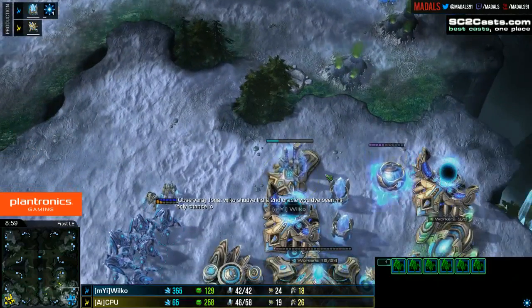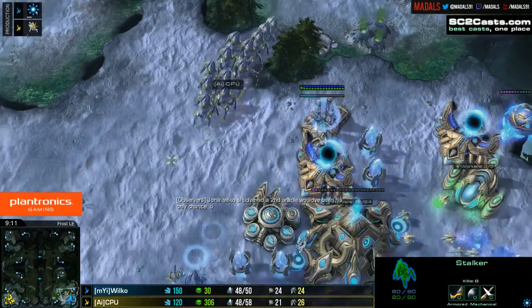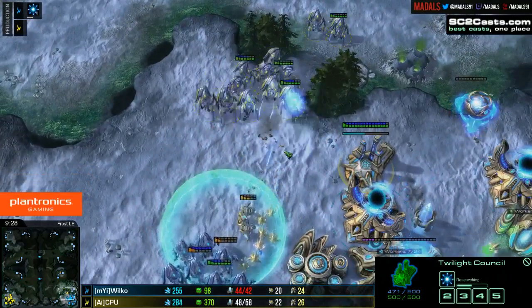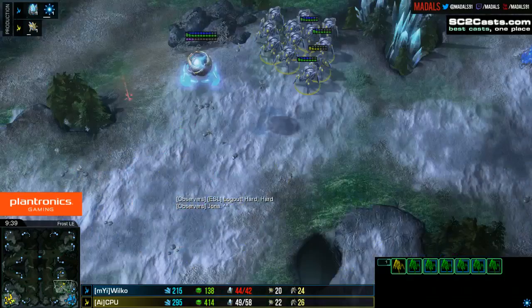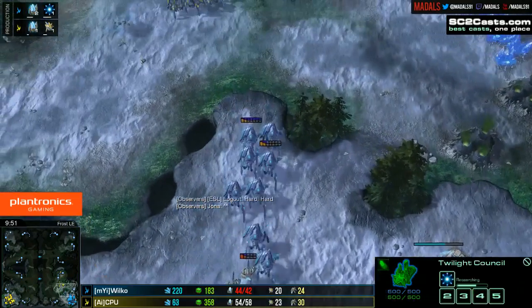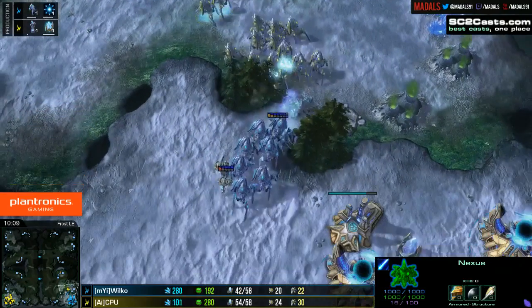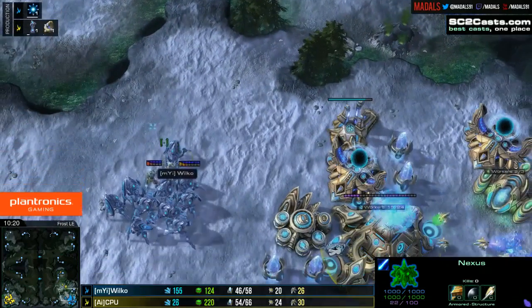Jonah, a high-level EU player, thinks a second Oracle should have been hidden to give Wilco a better chance. CPU coming up, targeting down pylons quickly — if those two pylons go down, Blink research stops and at least one gateway gets depowered. Photon Overcharge now being used; these Stalkers are blinking away to safety. Blink for Wilco is about half done. It's incredibly tough to level this out with the Stalker count so in favour of CPU and his higher micro potential. Wilco missteps, walks down the ramp, loses two more Stalkers — he cannot give away free units when he already has far fewer.